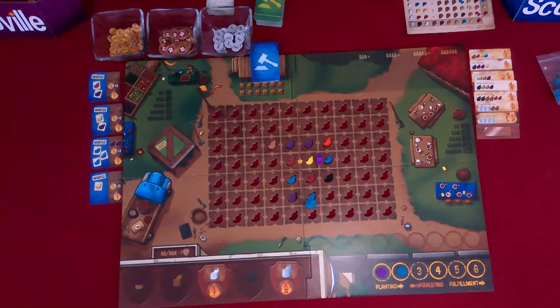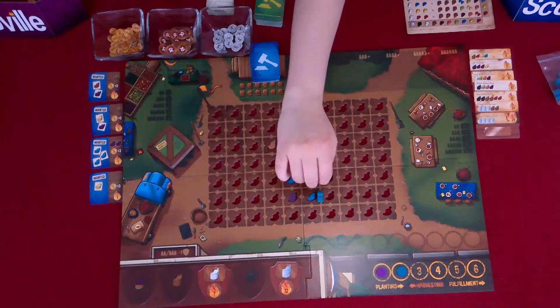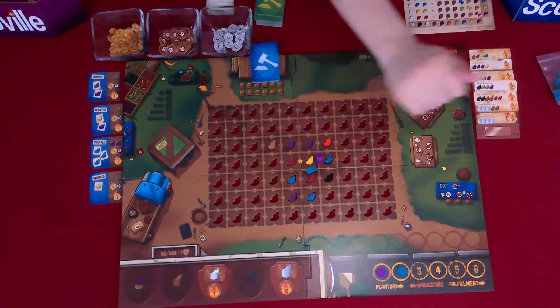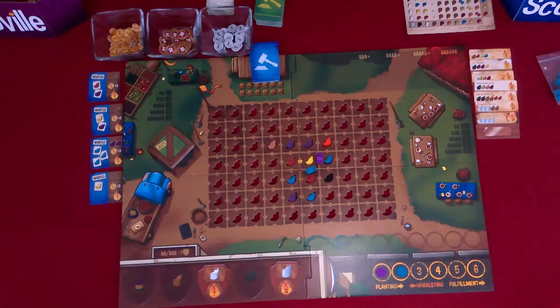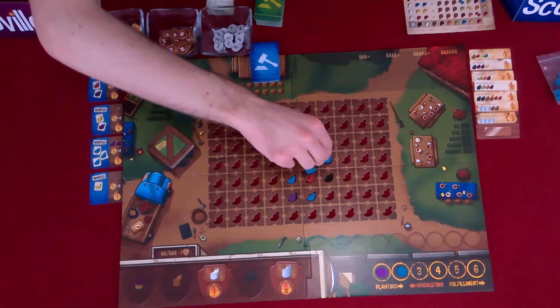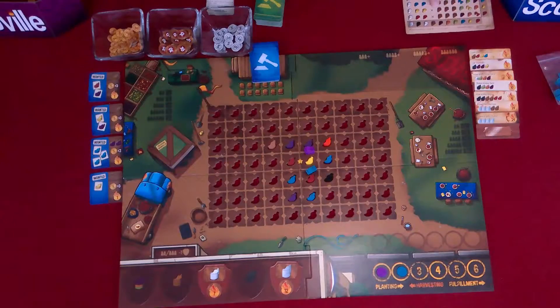And now I'm first player for harvesting. One — which gives me nothing. Two — red. Gives me red. And then three — which gives me an orange. Okay, your turn Kev. One — yellow and purple, makes brown. Two — red and purple, makes brown. And that'll be it for me. You don't have to go all three.